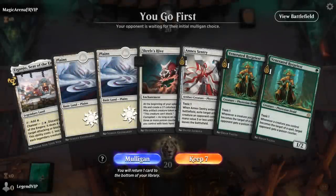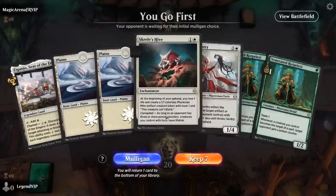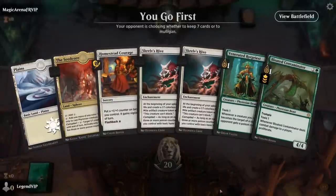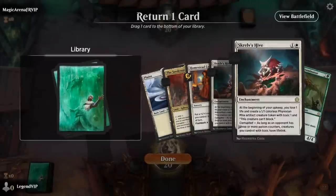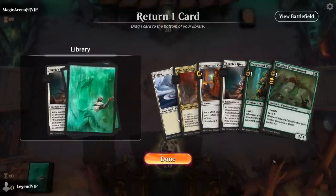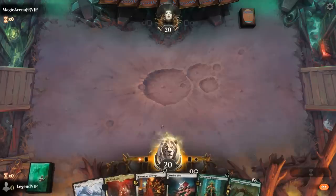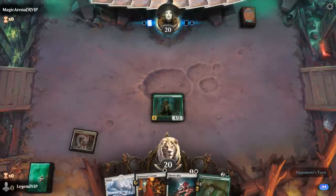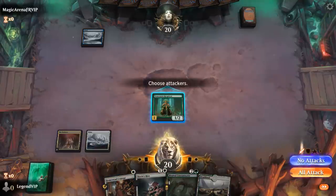Game 7: on the play but our hand is missing green mana for Rotpriest, so we can't keep it despite wanting to keep Hive into Sentry. We also lack Homestead Courage to fully synergize with Rotpriest. After mulliganing to a hand that curves Rotpriest into Hive with Contaminator to proliferate the +1 counters, we attack for one and play Hive — off to a promising start.